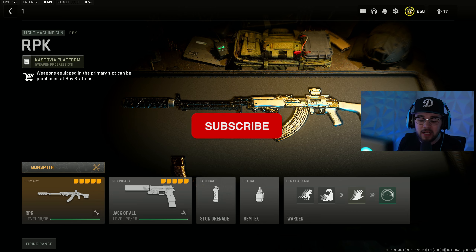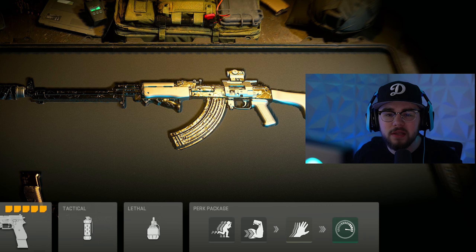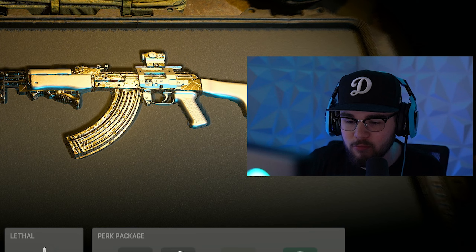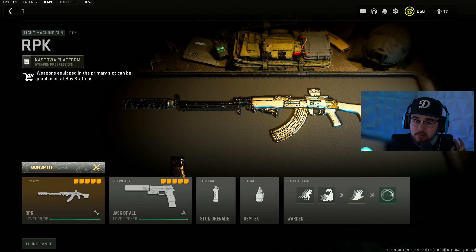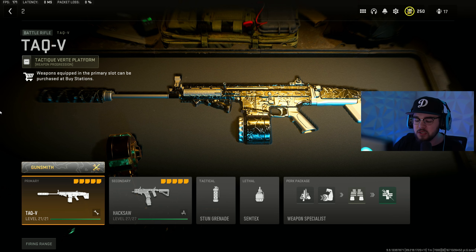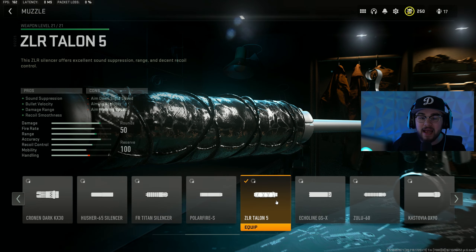That's my full loadout number one — this combo is unreal. As we go through each class setup, you can really mix any of the guns together. I'm giving you my 10 favorite builds right now. Loadout number two is the TAC-V battle rifle paired with the Fennec SMG, with the same lethals, tacticals, and perk system. Hopping into the TAC-V: attachment one is the ZLR Talon 5 muzzle, giving you the same pros and cons as before.